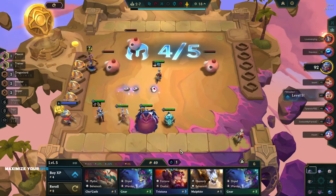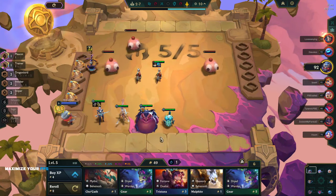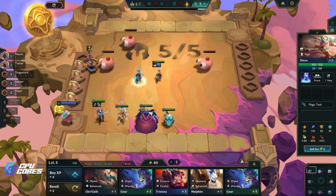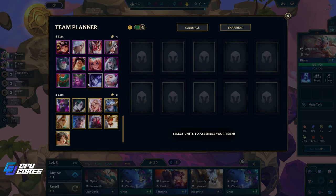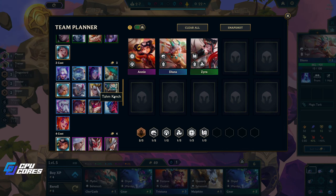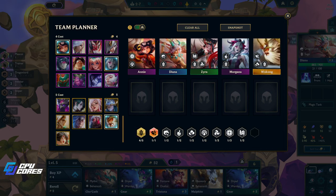I'm just gonna put a second one of these in - I think this is fine. 18 snacks, so Nomzy will grow every 25 snacks right. I think we want to get to level seven and then basically roll for three-star on these two. So let's put all the units in that we want - we want Annie, we want Diana, we want Zyra.